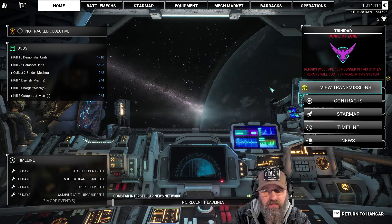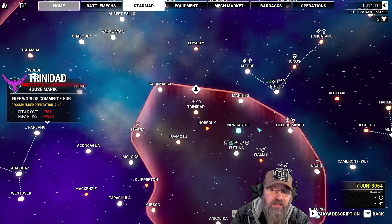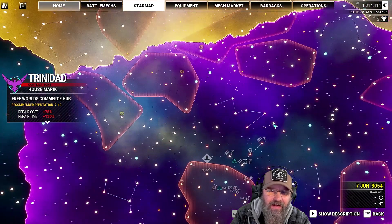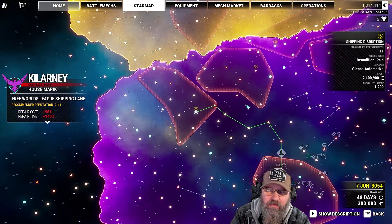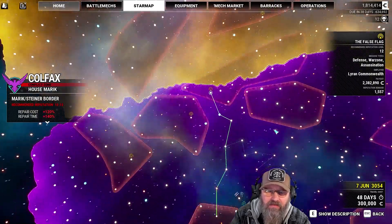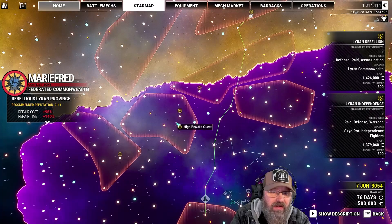Let's see what we've got going on — let's check the star map. I did run a couple missions last night. Got another hero mech, but I have zero money for it. We do have some more missions here in Merrick Space: we've got an 11, a 10, a 12, and a 9. Maybe we go 9, 10, 11, 12.